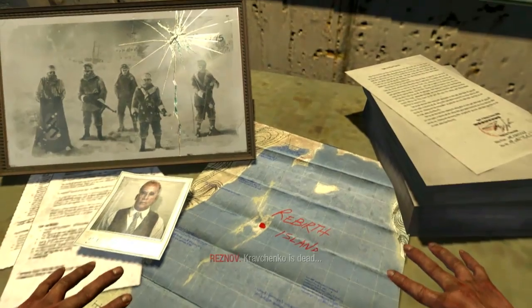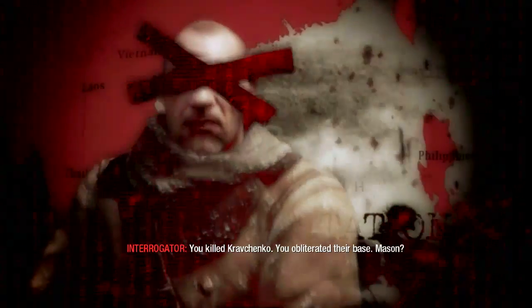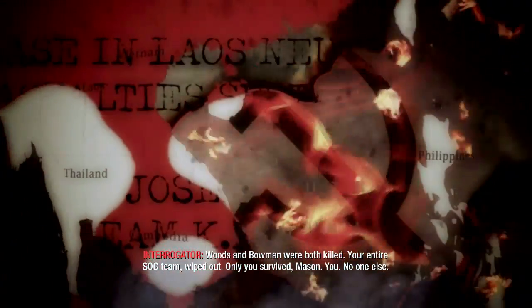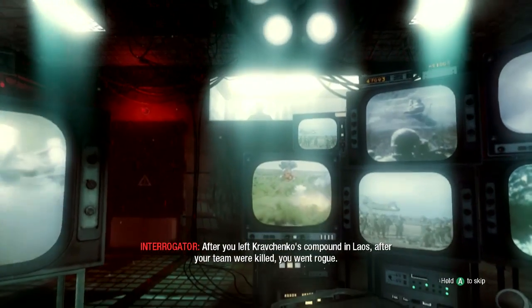Kravchenko is dead. Kravchenko, stay. All must die. For God's sake, where is the number station? All must die. You killed Kravchenko, you obliterated their base. Mason, Woods and Bowman were both killed. Your entire assault team wiped out. Only you survived, Mason. You. No one else. No — Reznov survived. Just you, Mason. No, no — Reznov is still with me, since Vorkuta. After you left Kravchenko's compound in Laos, after your team were killed, you went—